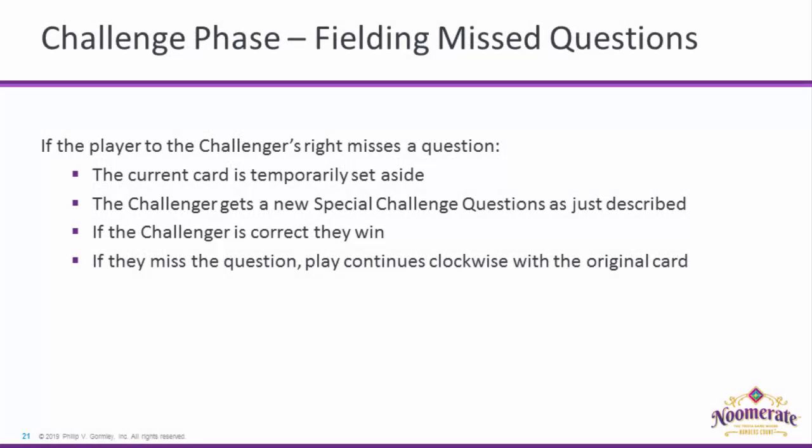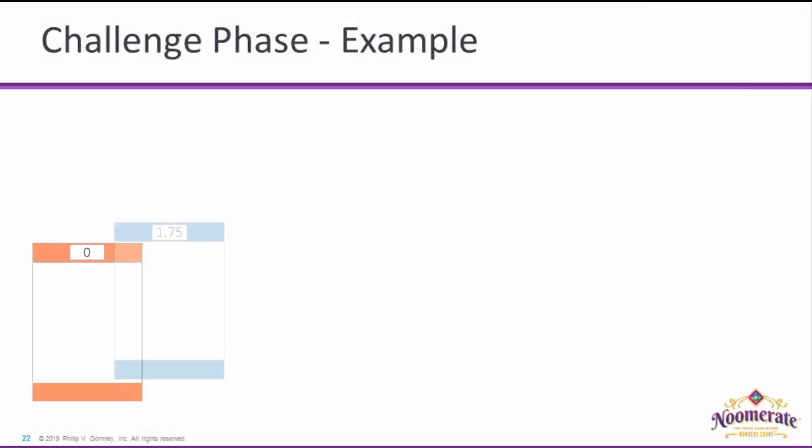In the special case where the player to the Challenger's right misses a question, the current card is set aside for a moment and a new Special Challenge Question is posed as described a moment ago. If the Challenger places the card correctly, they win. If they are incorrect, the Challenge Question is discarded and play proceeds clockwise with the original card.